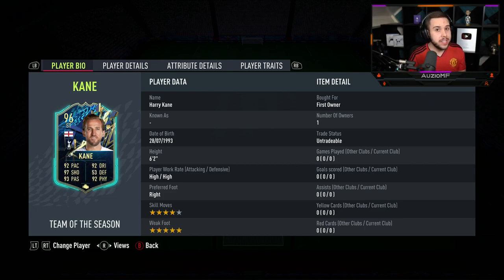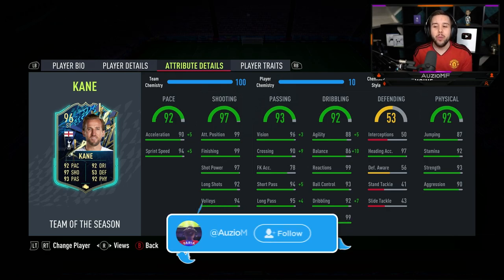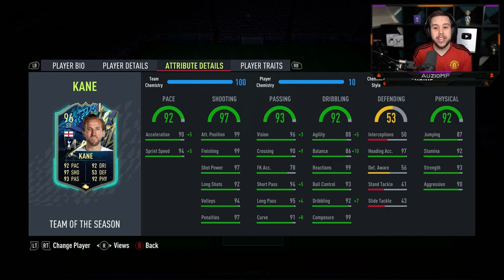But because they gave him a skill move upgrade, it's going to be way more interesting. The chem style I've decided to go for is the Engine chem style. I want to boost up that dribbling a bit and also upgrade his pace as well, so the Engine chem style I feel like is going to be perfect for this card.